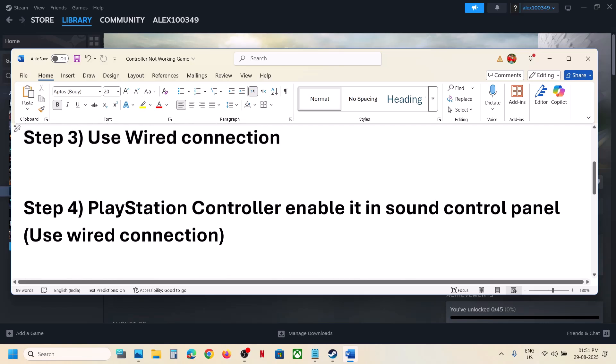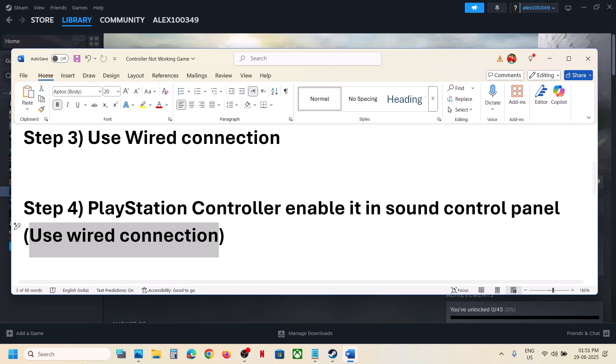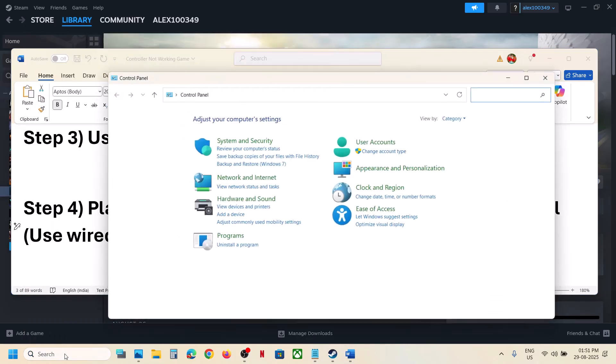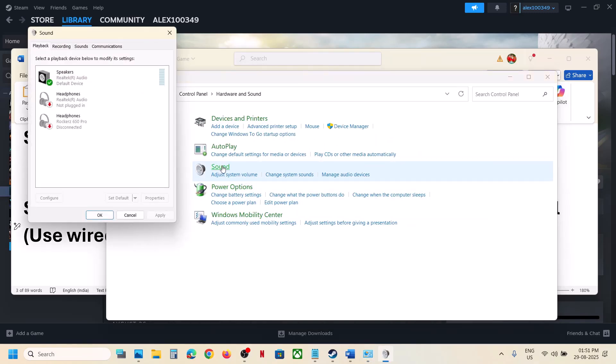The next step is for PlayStation controller users: enable the controller in the Sound Control Panel. Make sure you use the wired connection when you do so. Type 'control panel' in the Windows search box, go to Hardware and Sound, then go to the Sound option. This step is applicable for PlayStation controller users.